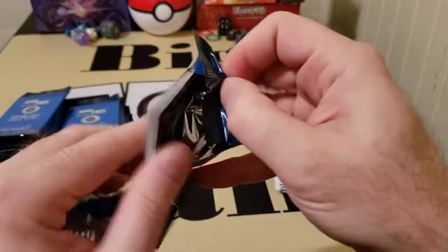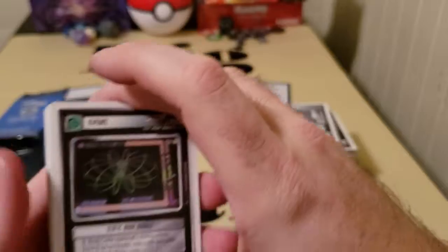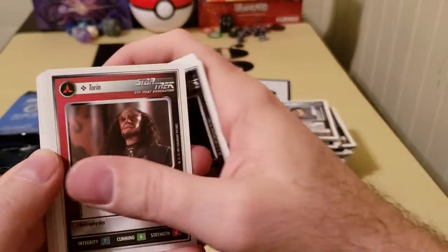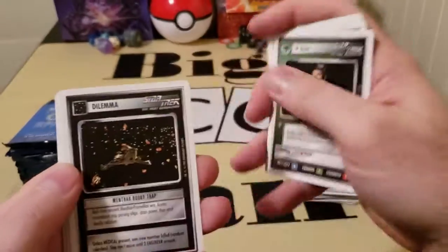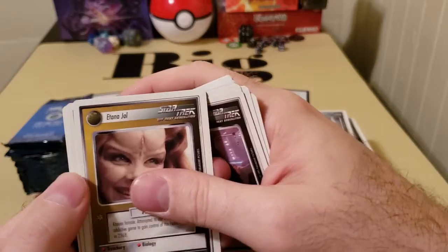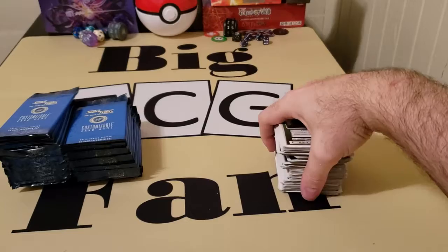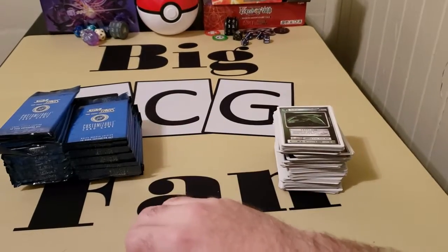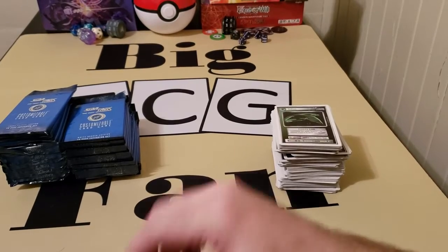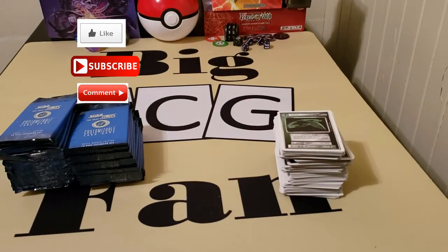I'll do one more pack and then we'll call it, and the next video we'll finish these packs. I don't want to bust them all out now and make a long video — I try to keep my videos at a certain range. Scout vessel, Terran, more ships. A special ship for the Romulans. So there you go — that's the first half of the packs and we'll come back tomorrow. We'll knock out the rest and then look into building some decks. Make sure you like, subscribe, comment down below, share if you can. Peace out.